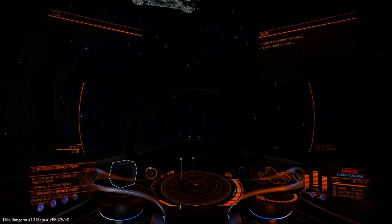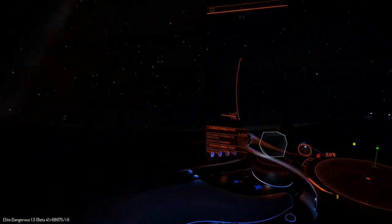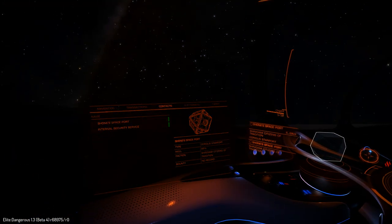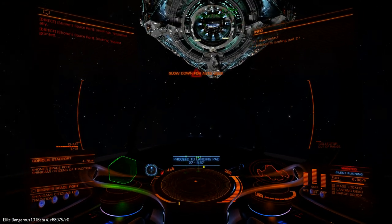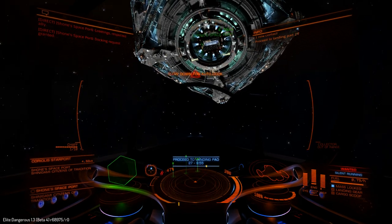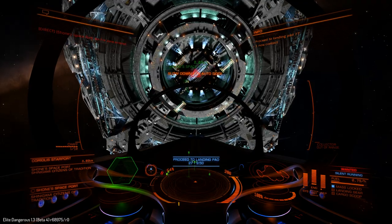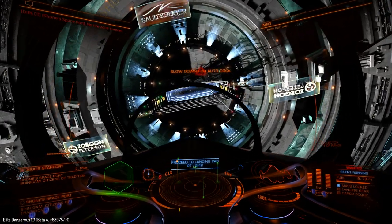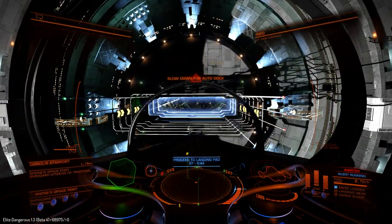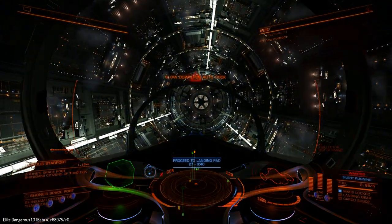Let's get that silent running going. This ship does not heat up that quick compared to some of the others I've flown. The courier is definitely better for smuggling. Here we are, and we're in. I forgot I have auto-dock on this.